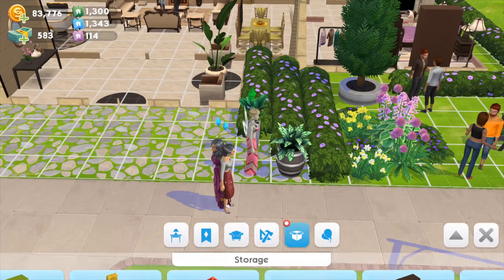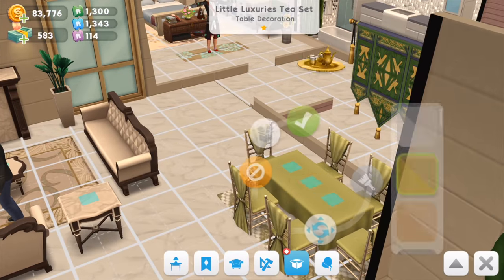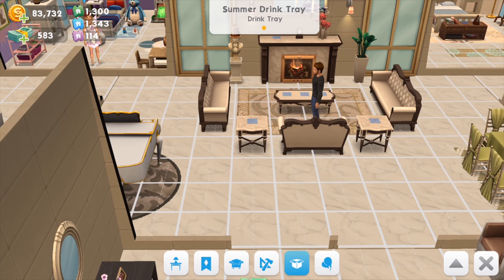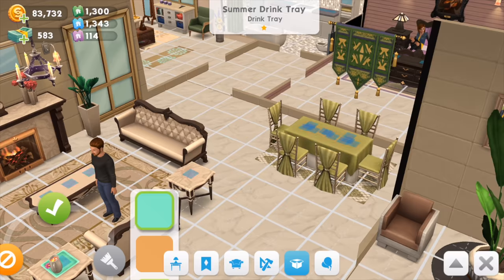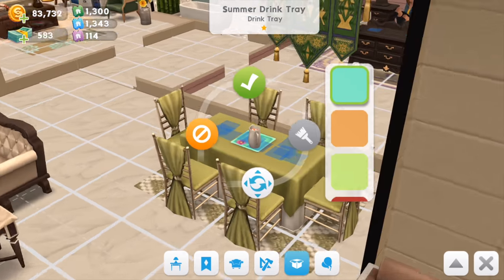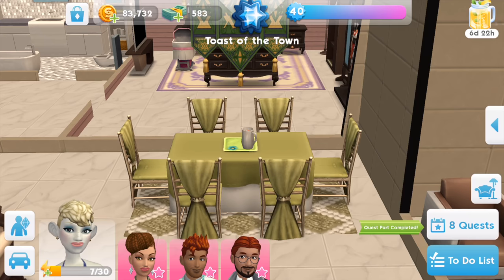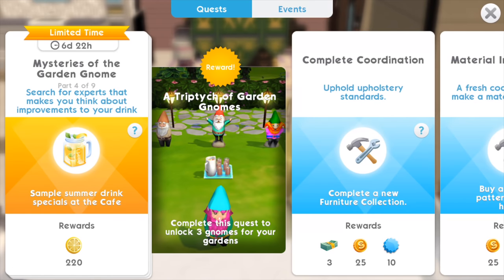I'll dash back after clearing some space. I took a ton of things away to get the tray placed. Let's set the tray down on the dining table — it's preferable to be formal about it rather than flinging cups and dishes anywhere. That completes that part of the quest, bringing me to part four. I'm moving on quite nicely.